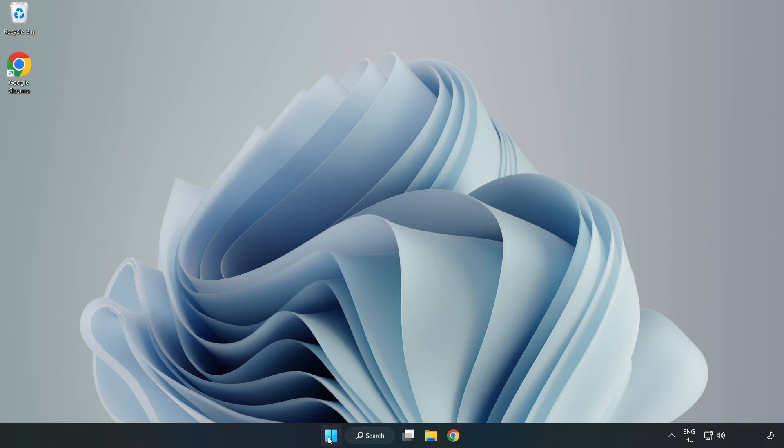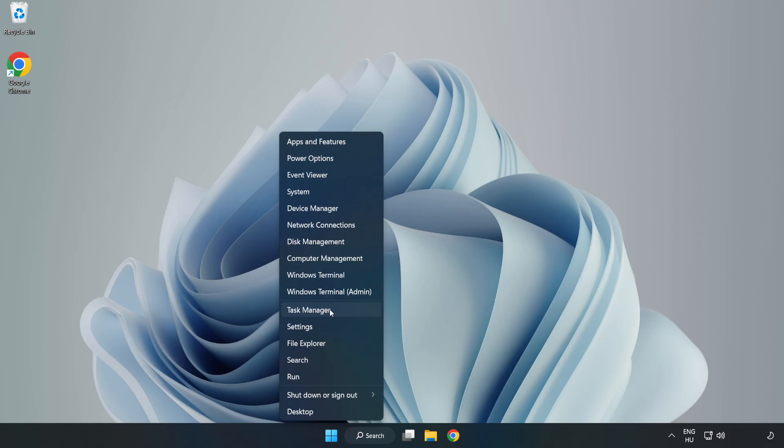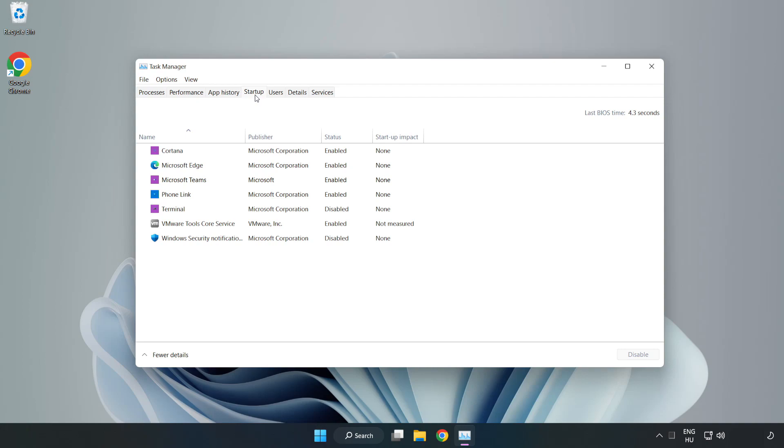Right-click the Start Menu and open Task Manager. Click Startup. Disable any unused applications. Close the window.